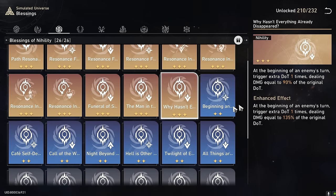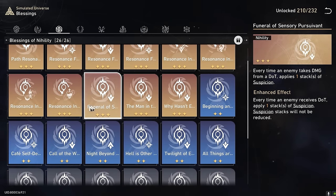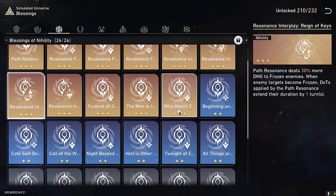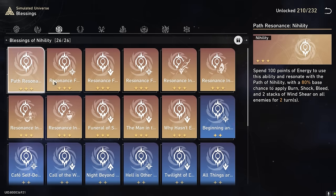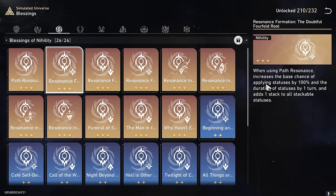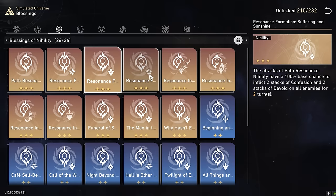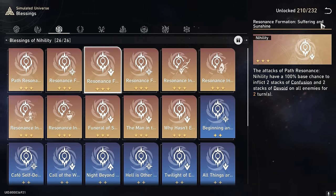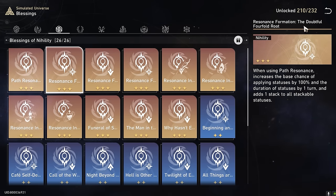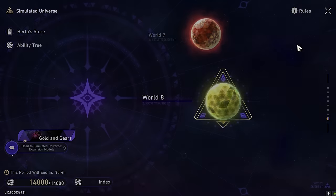The three-star blessings are nice to have but not necessary. You want to get one that applies suspicion, which helps you build stacks quicker. Among those, I usually take the resonance formation outsider to help it proc faster, then suffering and sunshine, with doubtful four foot road being the lowest priority. After those, it's pretty much easy GG.